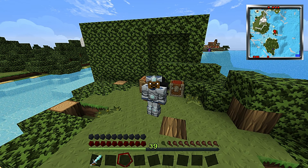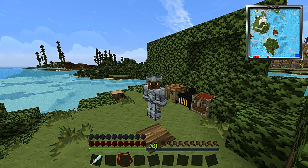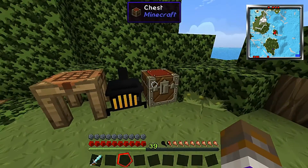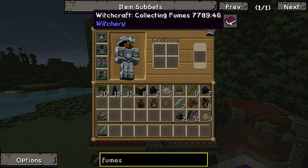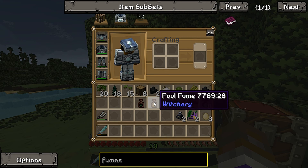Hello guys and welcome back to the channel and most definitely welcome back to some more Attack of the Deep. Today in today's episode I want to talk about the witch's oven again and what it can create, and that is fumes. If I jump out into my normal view here and go into my inventory, I have here the witchcraft collecting fumes book. Now we need to make this book in order to get into fumes.